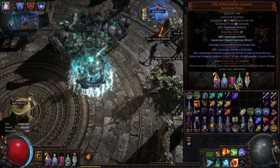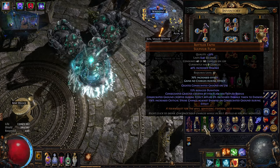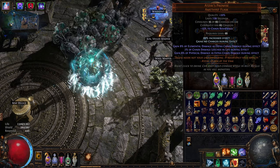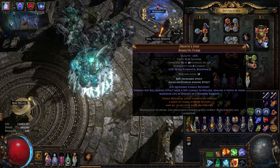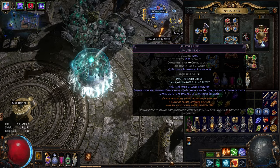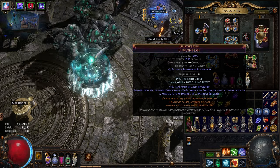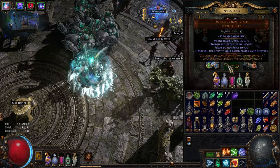The flask setup is a diamond flask, an onyx flask, and Overflowing Chalice instead of Bottled Faith — that's the end game setup until we figure out a replacement. I had Sand swapped in but for some odd reason when our minions use that flask it does not apply to them, since it says 'when I kill.' Dropping that flask saves a lot of money.